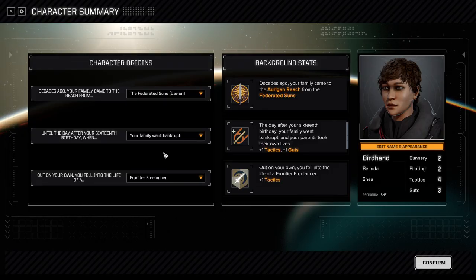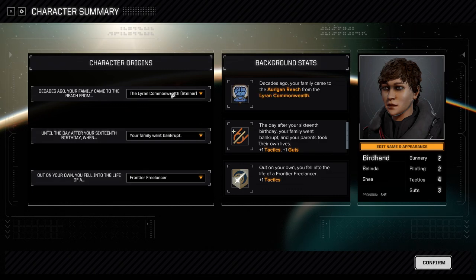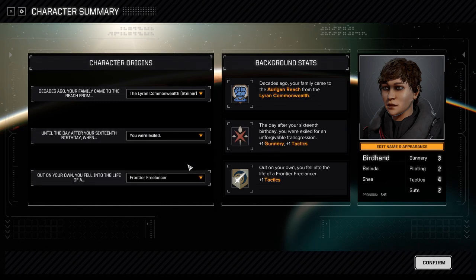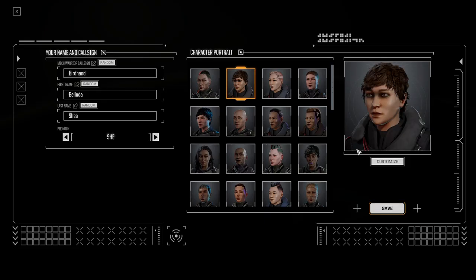First things first — what do we actually want to do in this playthrough? I think we want to be more or less independent, which is why I'd take Steiner. Steiner is the only large house faction not available on the map, so they're more like renegades. I would like to be exiled, and what would someone who's been exiled do? They'd probably go into the pirates — so that sounds like something that could work for us.